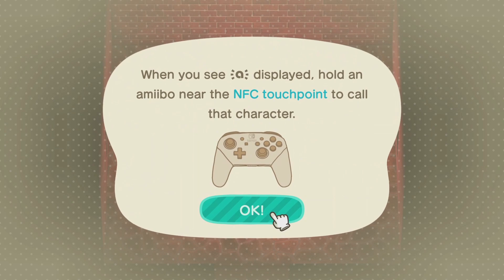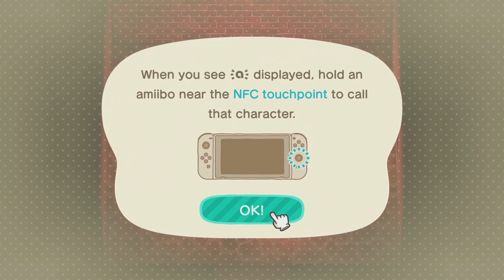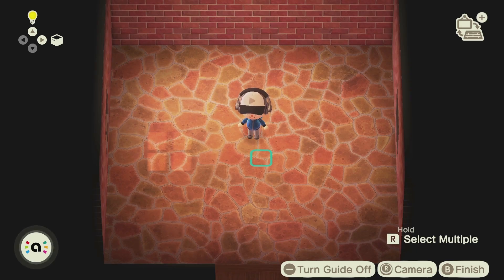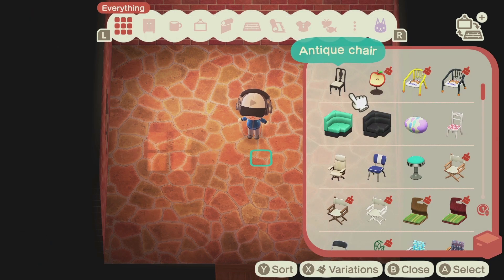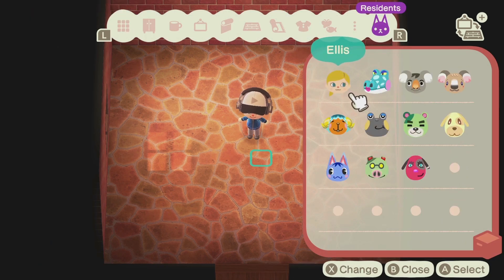Once you go into design mode, the game will ask you to use amiibos. When you're in this mode, you can push right on the d-pad and there you will have an additional menu point. It's called Residents, and there you can call upon all your residents.